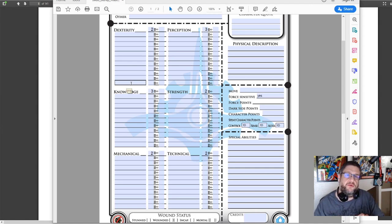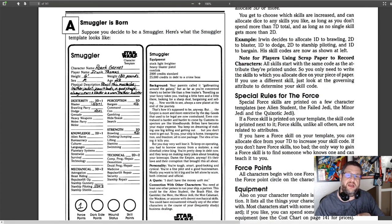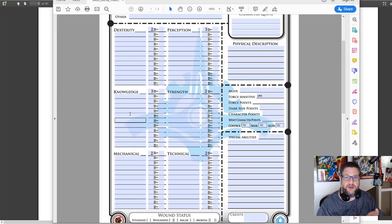Now it gets into skills — and skills really define the character. As you can see on the first edition sheet, the skills are listed out for you, but that doesn't mean those are all you have access to. There are many skills in the book not listed on the sheet that you can write in — that's why there are blank spots on the character sheet.